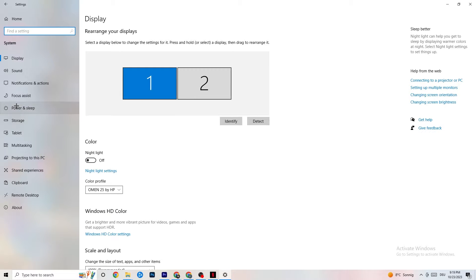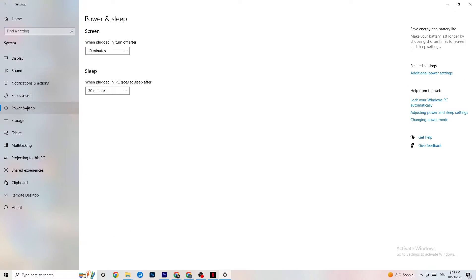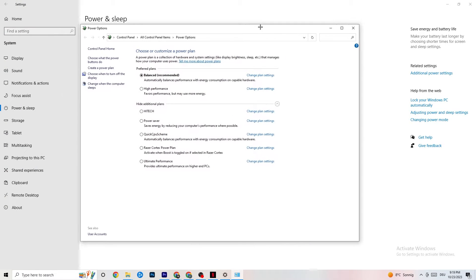Go back and hit Power and Sleep — the fifth option. Click into Additional Power Settings on the right side. You'll see plans like High Performance, Power Saver, and Balanced. I can't tell you which is best — you need to check it yourself. Try High Performance or Balanced and see which works better with your PC. Once finished, you can close this.